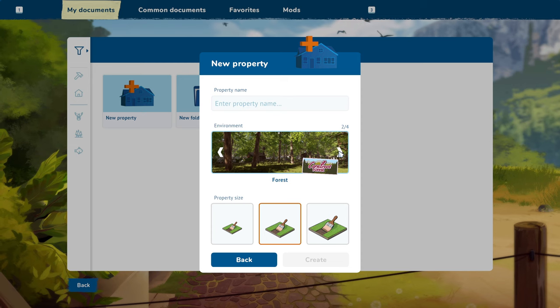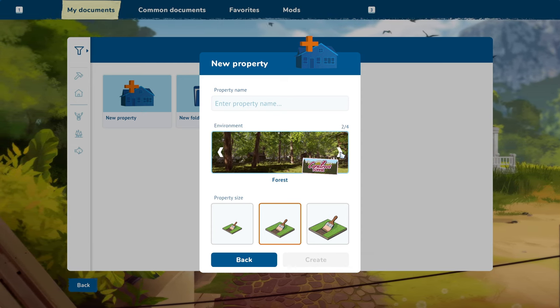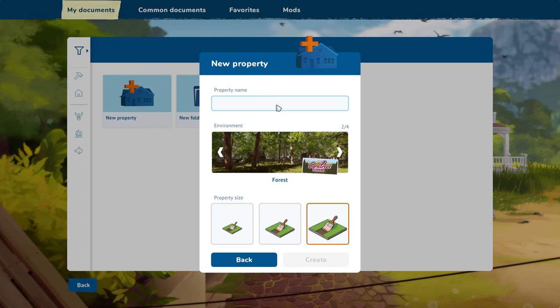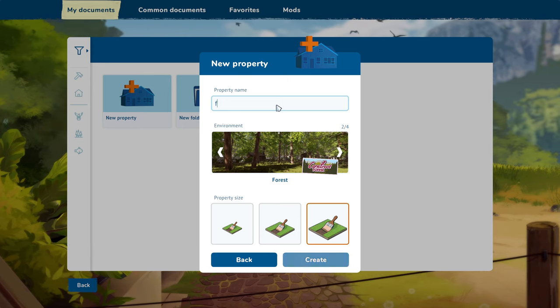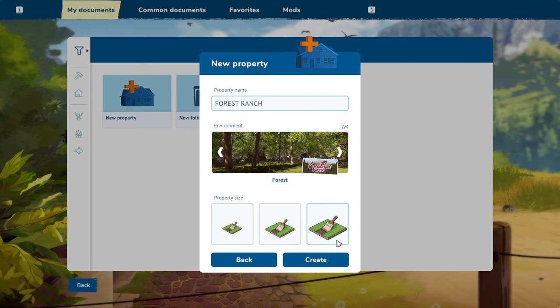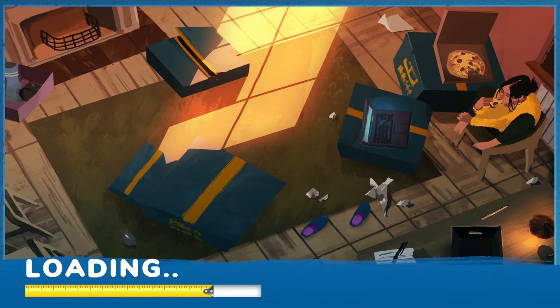We are going to build in the woods — I think that'd be better. I want a large lot, and we're going to name this 'Forest Ranch.' All right, so we'll click create and here we go.